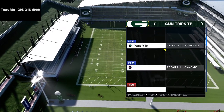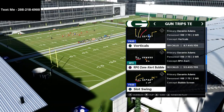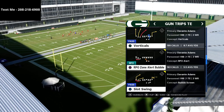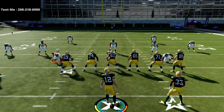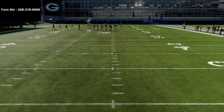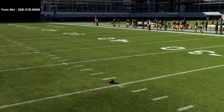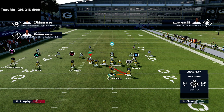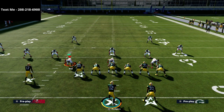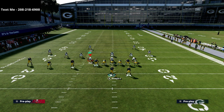In this video we're talking about RPO Zone Alert Bubble and the Slot Swing — both are very similar plays. These are not plays you want to audible to; these are plays you want to come out in from the trips tight end formation. If you audible to them it's an obvious tell — the defense is going to know.